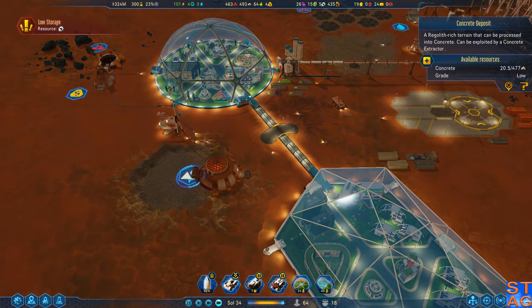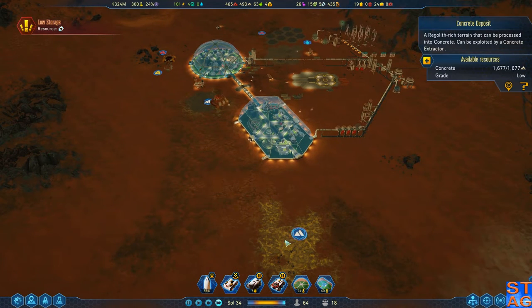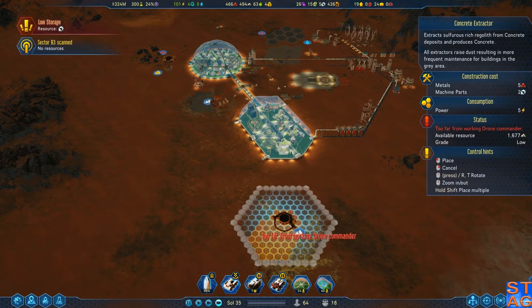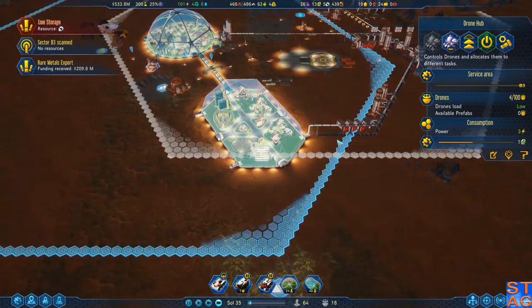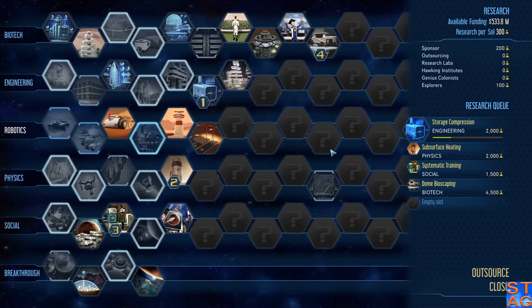This concrete deposit is almost gone, which means I'm going to be getting rid of it. We do have another concrete deposit here off to the south — there's plenty there. I could put it right on the edge and it would mine all of it out, which is another change in one of the recent updates. I think a drone hub right here would be really good, but I don't have the tech yet — that's the technology I need to unlock.